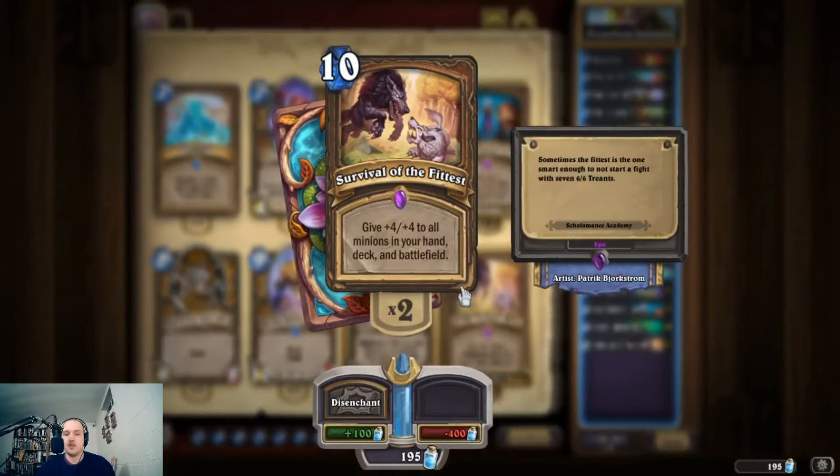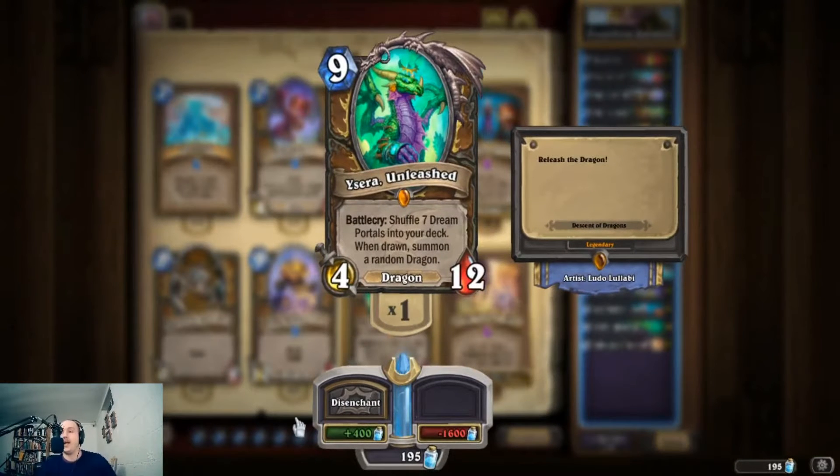We also run Survival of the Fittest, which can be played mostly at any time. The reason we're not running Clowns anymore is they don't come down on nine — they come down on eleven, which is after you play Survival of the Fittest once they're corrupted. It's really clunky and awkward and this version dies much less to aggro. Survival of the Fittest can be played at any time and gives all our minions plus four plus four — sometimes it's a ten-mana Bloodlust, and it's a good one. Also, if we wait until after we play Ysera and draw some portals, we can play Survival of the Fittest to buff the dragons we just played for free. Ysera is really good into Overflow — you play Ysera, Overflow, draw a few cards, and some of those might be portals.